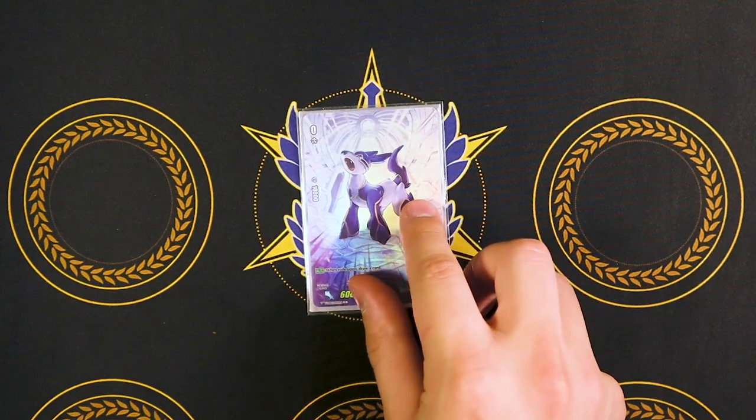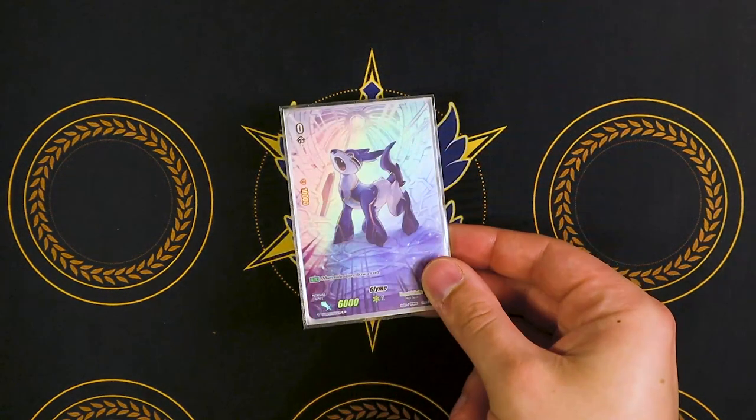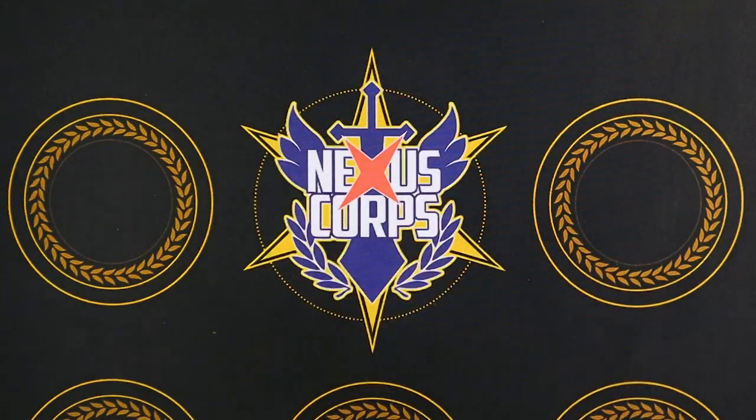Starting off with our starter, which is Gleim. Gleim is just like all the other V-Series starters. It lets you draw a card, gives you a quick shield if you're going second, and my Gleim is shiny, and I like my shiny Gleim. So that's why we're starting with that.